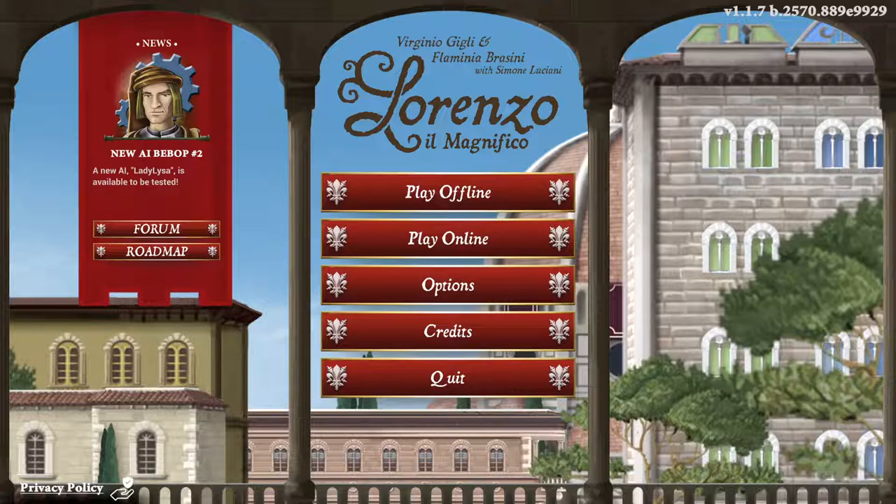Hey everyone, I'm Purge and welcome to another video. In this video I'm going to be playing another digital board game. This time it's going to be Lorenzo il Magnifico. This game is a worker placement game and the physical version is actually quite well liked. However, the digital version has been criticized somewhat because the UI is quite different to the physical game. As somebody who's never played the physical version, I'm perfectly fine with the UI and I actually like the game.